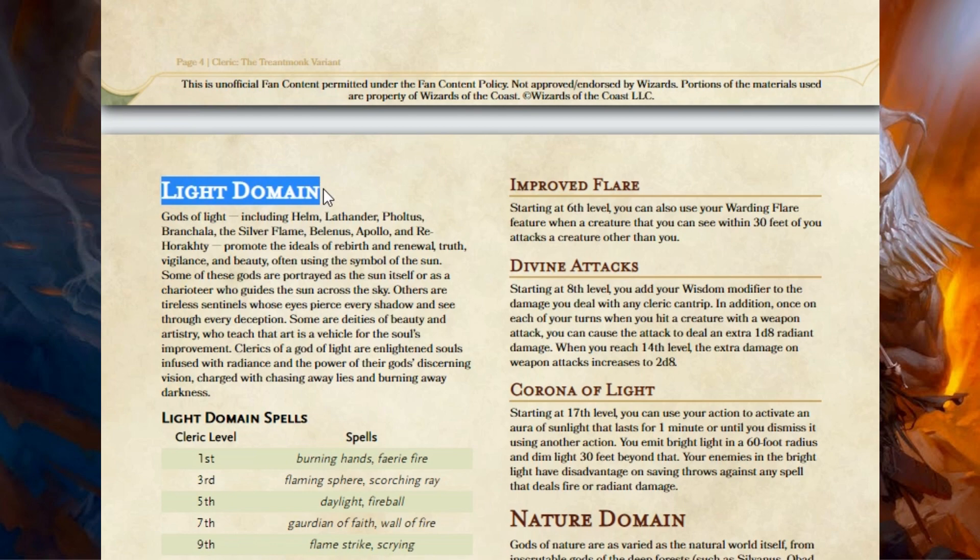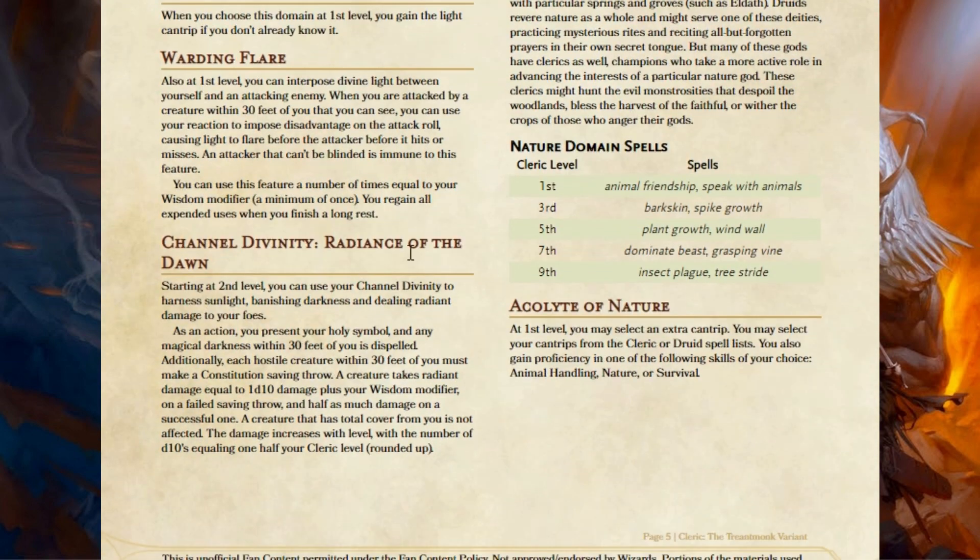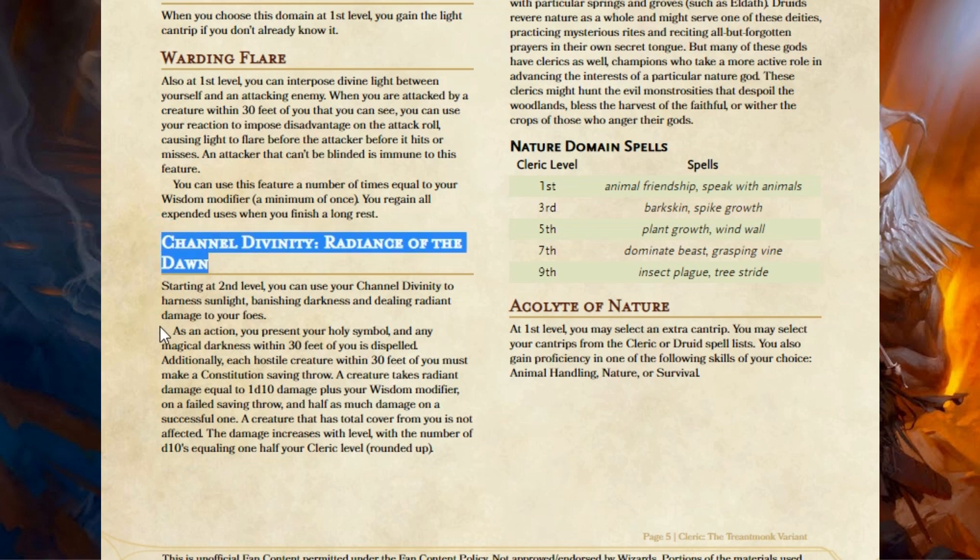The Light Domain is a pretty good subclass, but the one thing I find about it is the Channel Divinity ability, Radiance of Dawn, comes in too strong at first level and then doesn't scale well. At high levels it's not very good anymore, and this is your Channel Divinity — something you want to use. So I figured I would rebalance it: have it come in a little bit softer, but scale better so it's useful to you for longer.